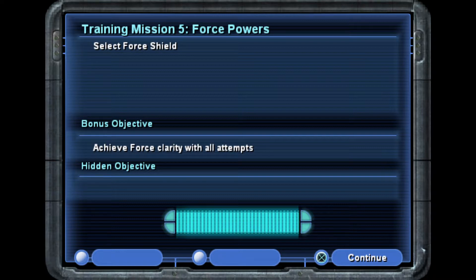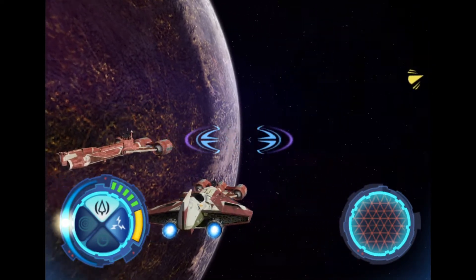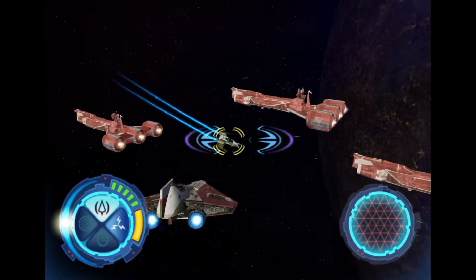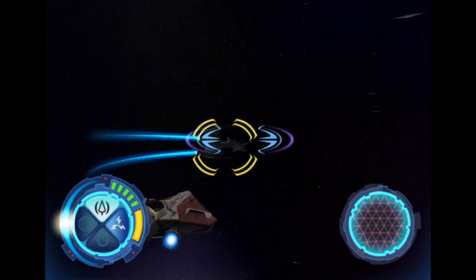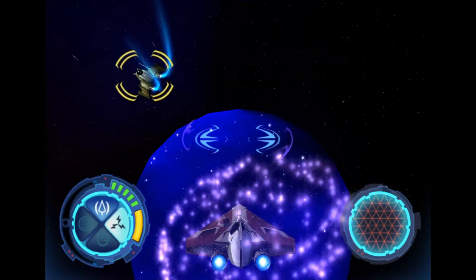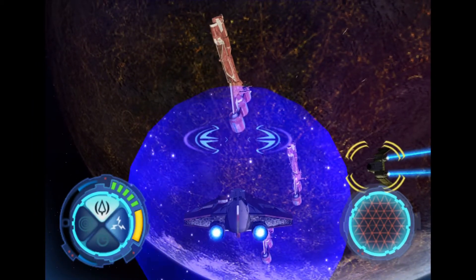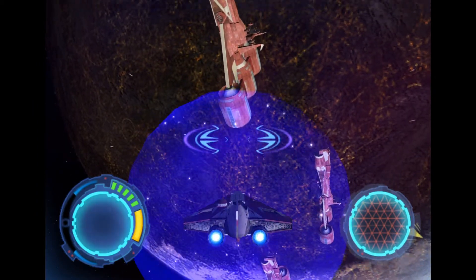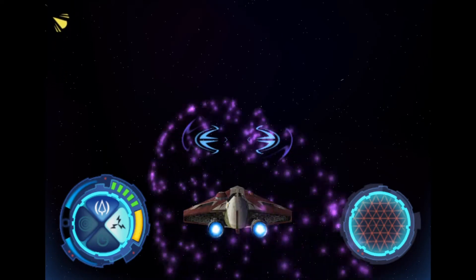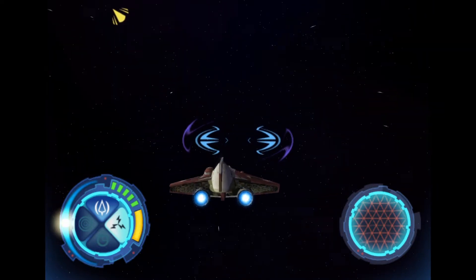Achieve force clarity with all attempts — ooh, force powers! Master Gallia, I sense the force flowing through you. Are you prepared to use it? Today we shall practice using the force in conjunction with your Jedi starfighter. In your craft display you'll notice your force power selector — a projection of your connection to the force. For now you have two powers: force lightning and force shields. You currently have force lightning selected. To select a different power, clear your mind and use the force power selector.